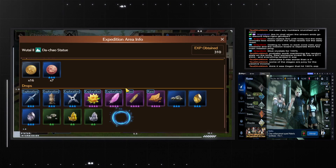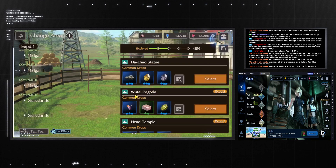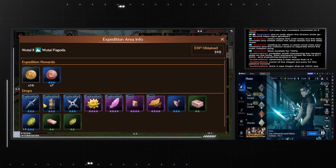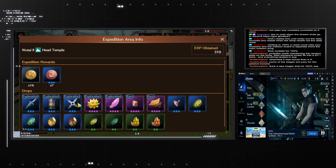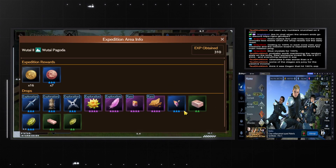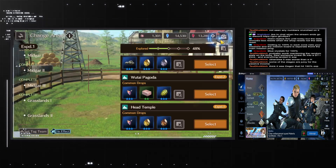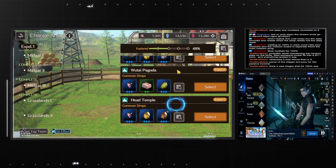If you click on the info, this is what each zone has. Each zone always has the rare and the exploration type available on every zone — you always get those. It's the first material slots before those that change; the blues and the greens vary per zone.